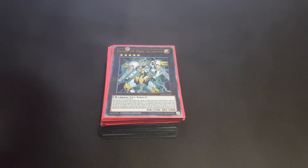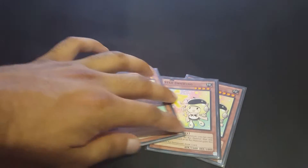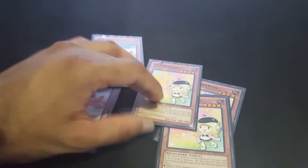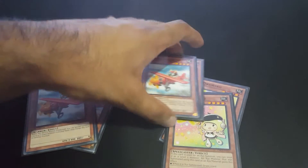What's up everyone, SpeedX here, and today I have my Utopia Hero deck to share with you guys. For the monsters, we play three Gollenberg and three Star Drawing — this is pretty standard for any Utopia deck. You just normal summon him, you get to special summon Star Drawing, exceed these two to special summon Utopia, and then you get to draw one from Star Drawing.